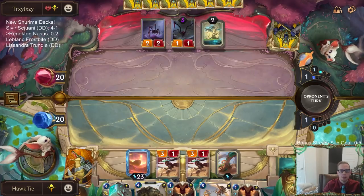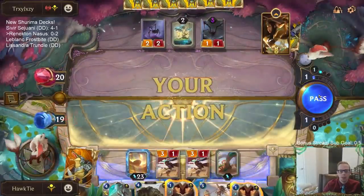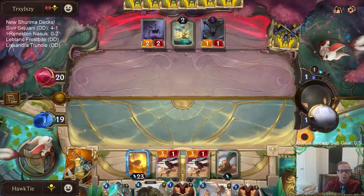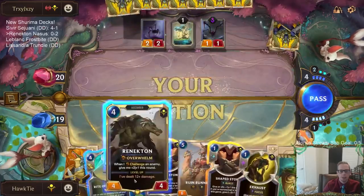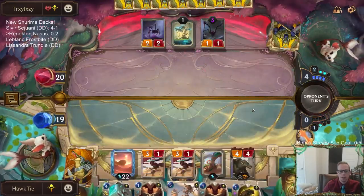I don't want to challenge the Spiderling — obviously I don't want to trade a 3/1 for a 1/1. But also I want Renekton to be able to challenge stuff, so we'll have Renekton challenge the Spiderling. Good draw here with the Exhaust — we have Shapestone or Exhaust available.